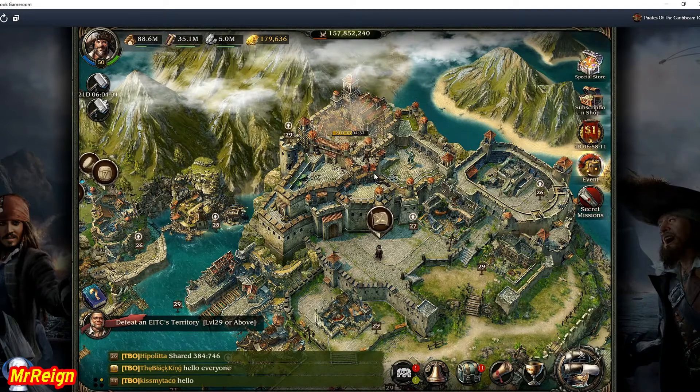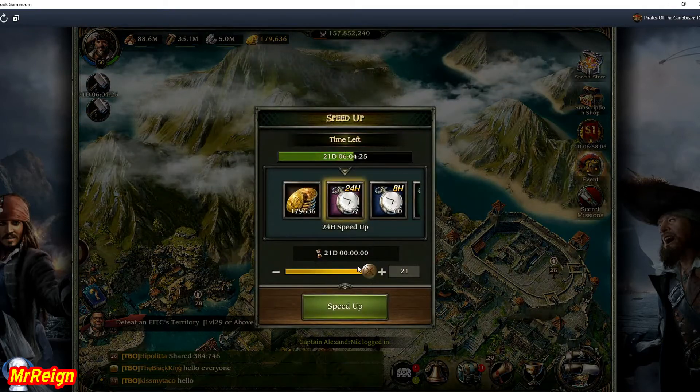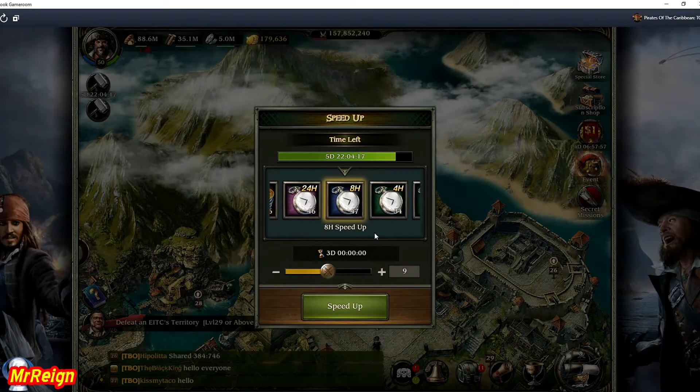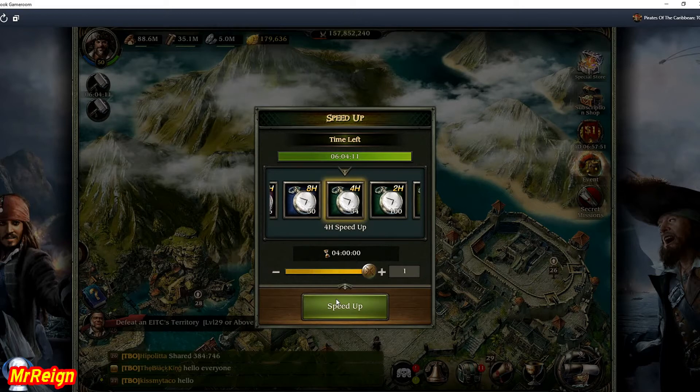I've got enough food there to upgrade my fort again once I've sped this one up, so essentially I'll have two level 29 fort upgrades. Then I upgrade my research center a couple of times as well to try and see where I'll place in the Impenetrable Territory event. Going into this I thought I'd be getting way up there to number one, maybe even top three.